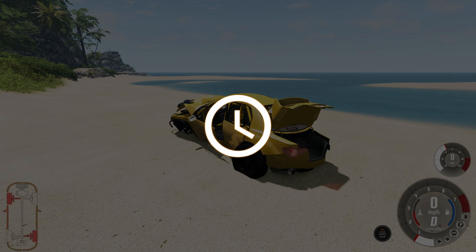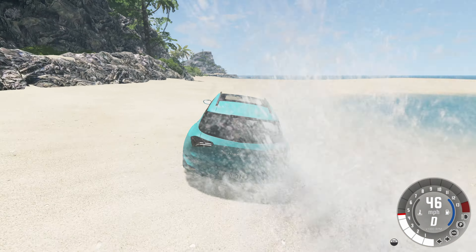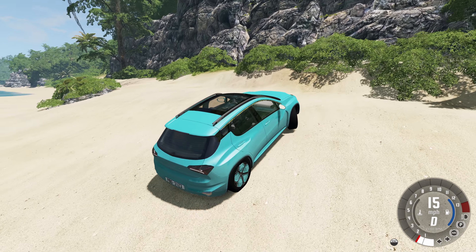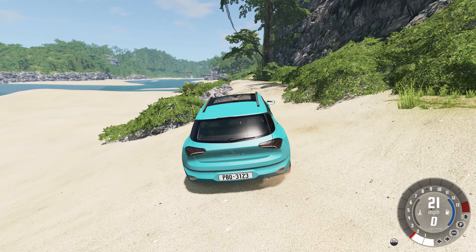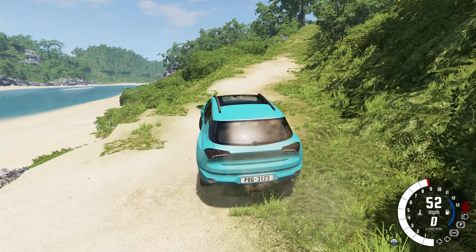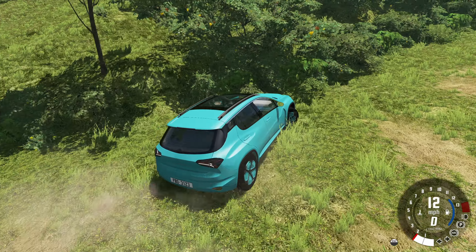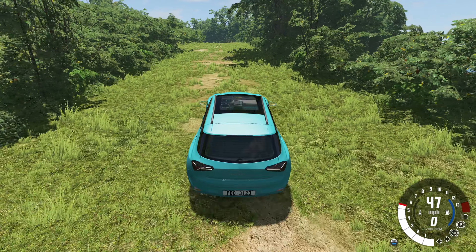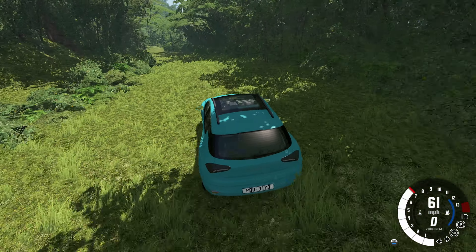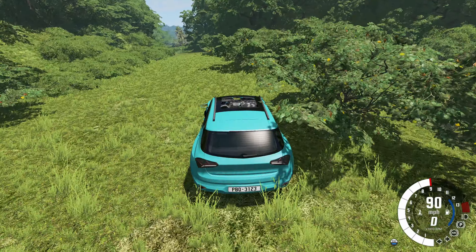We're doing the one car one crash setup here, so let's go to the Tograc QE. That big rock straight ahead is where the lighthouse would normally be but there just isn't one now — just a big pile of rocks on the beach. The Tograc makes sense here: less ground clearance than a pickup truck but still more than your average vehicle. It's also electric, which means it's not going to pollute the untouched lands, although I am going to be leaving tire marks wherever I go.